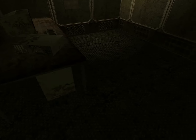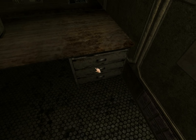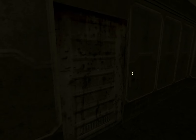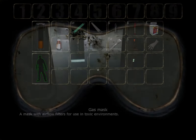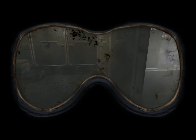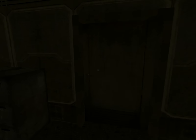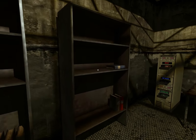Absolutely nothing. This machine doesn't really seem like it'll work. It is FUBAR — fucked up beyond all recognition. Seems like it's filled with gas, so mask on. This room has no immediate purpose that I can tell, so out we go. It's fairly well lit so it seems to be safe. Or so it wants me to think.